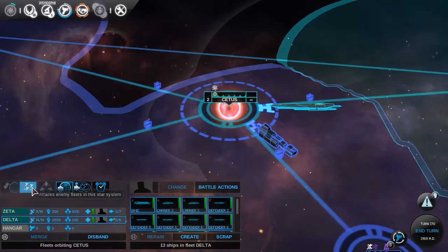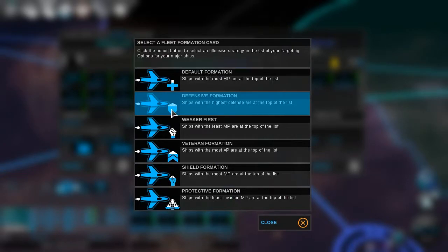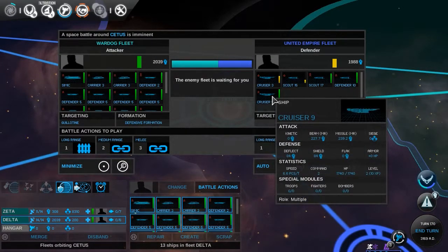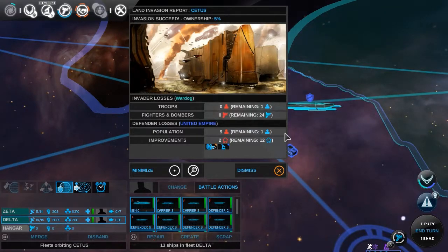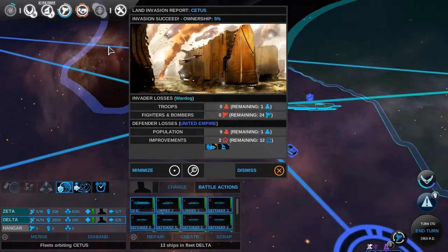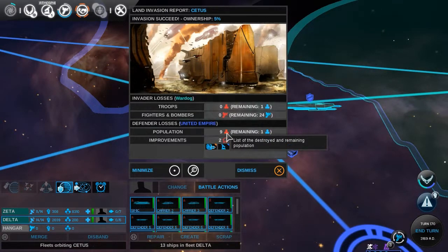Zeta fleet, begin invasion. We have annexed Cetus! They have Kaim with more ships. Let's read this — land invasion report: Cetus. Invasion succeeded. Ownership 5%. Troops remaining: 1. Fighters and bombers remaining: 24. So we didn't lose anything. They did lose population — they lost 9 population and some improvements: the Public-Private Partnerships and star system improvement.